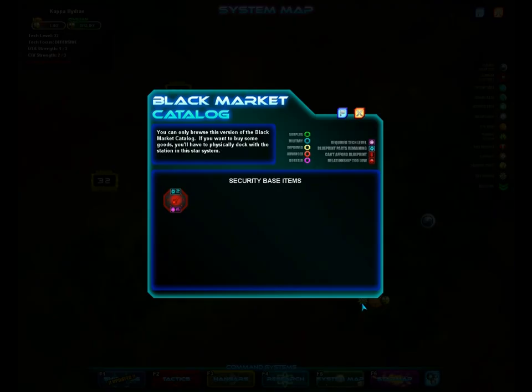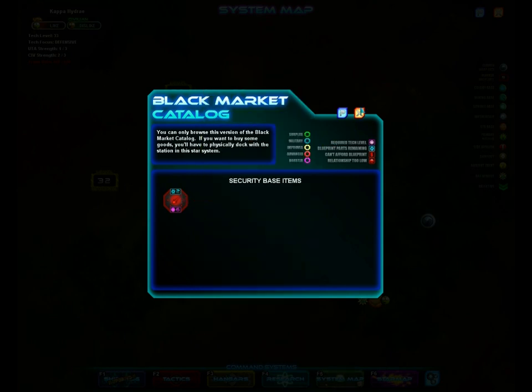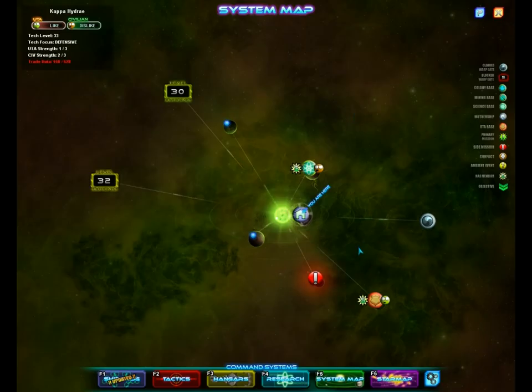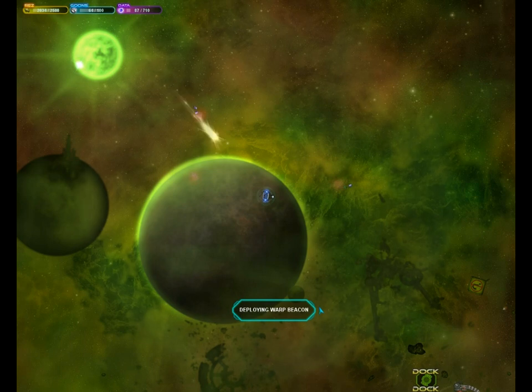What are these guys selling? Ooh, cloaked zapper drones — interesting, that could be useful. But it requires level 6 drones, so I'm not going to be able to use them. I could buy the design though — I think I will. I might be able to use them eventually. I'll go ahead and buy the design, and then I'll make the civilians happy with me, but I won't do that in this video — I'll do that in a later video.